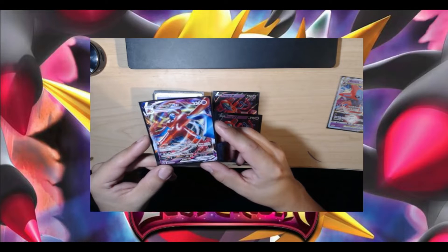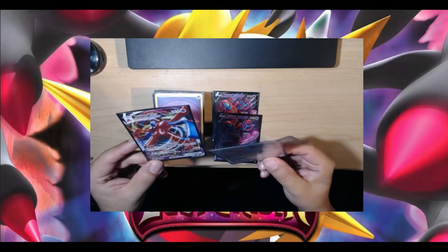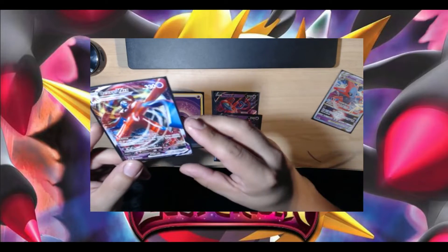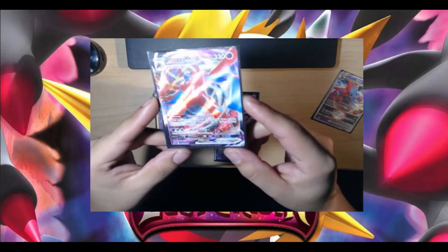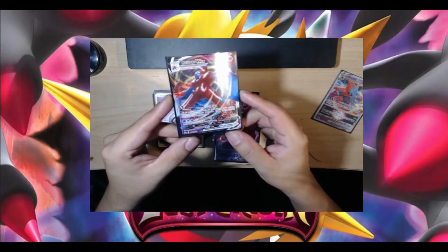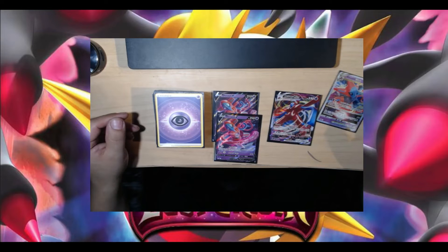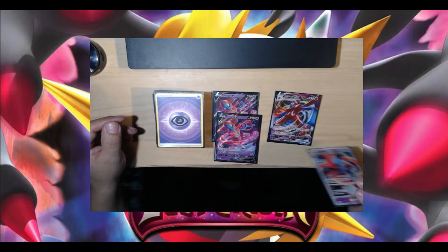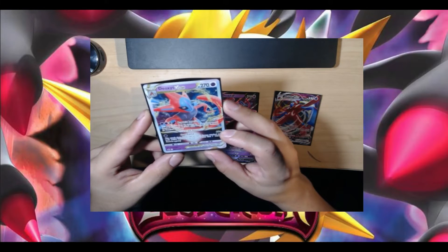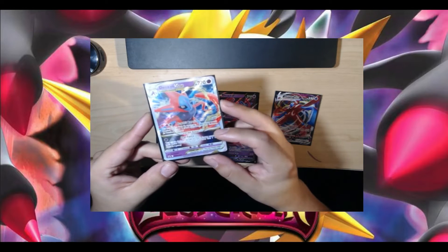This will be the defense mode Deoxys. I personally prefer him over the attack mode for longevity. The Deoxys V-Star is a little better if you want to wrap things up quickly. He only has one attack — Max Strain — does 168 damage, needs one psychic energy and two colorless, and it also deals 30 damage to this Pokemon. As for the Star Force on Deoxys V-Star, it does 60 damage for each energy attached to both active Pokemon — a good way to knock nearly anything out.